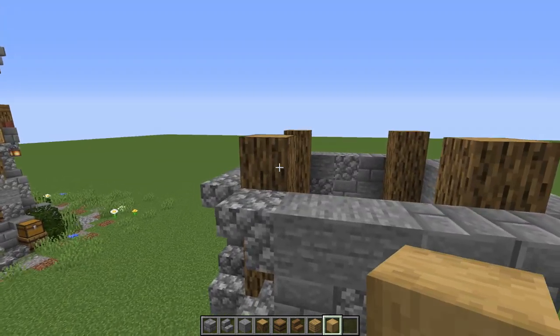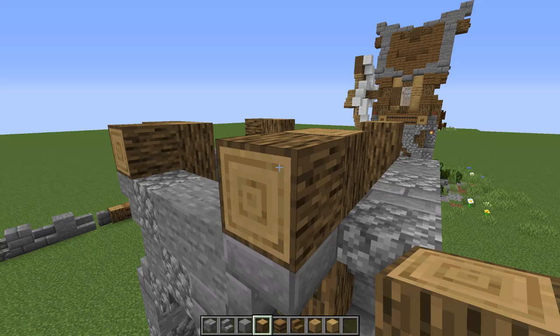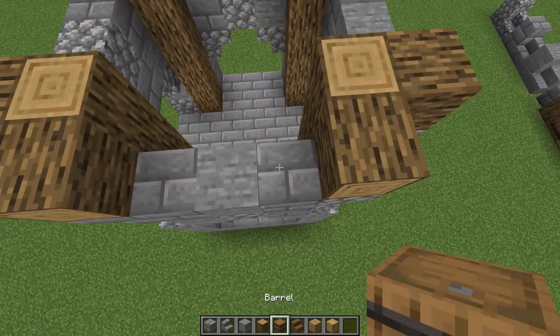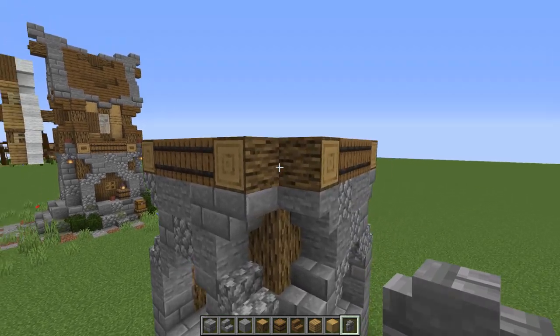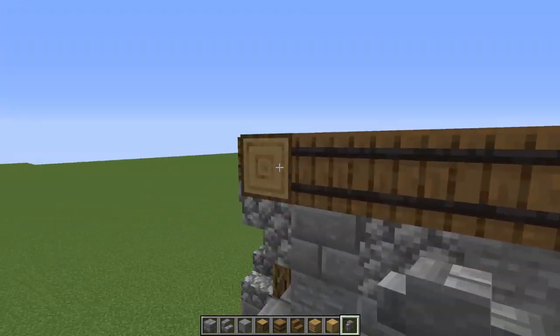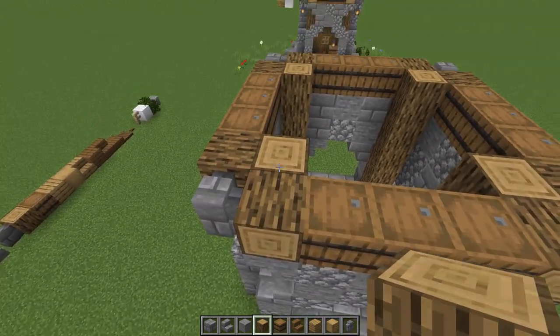For the next section, we're adding pop-out logs on every corner bit of those logs, swinging all the way around. In the middle gaps, we put three barrels on every single one. Then I'm adding some stone brick walls on the corners for extra detail before we start lifting up the next layer of blocks.